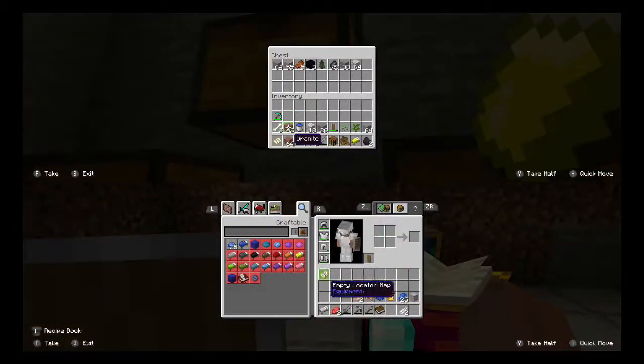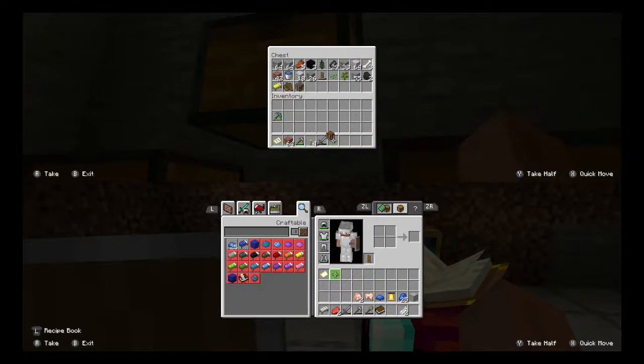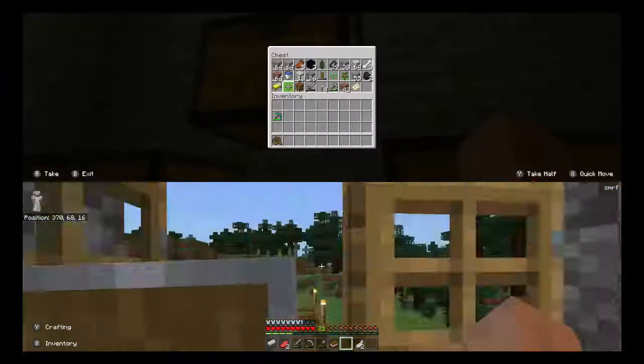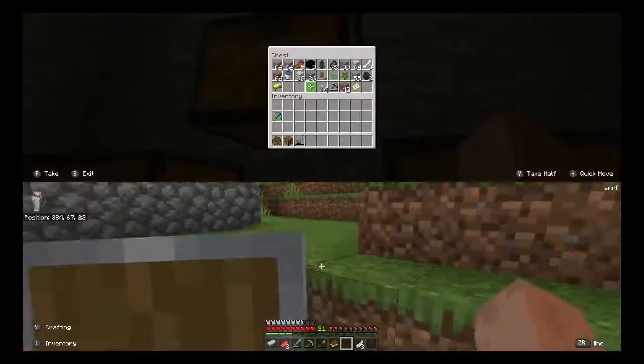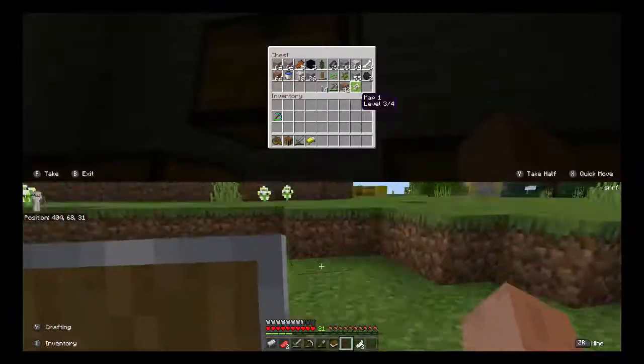It's a bookshelf. I don't think I made any bookshelves - I made books. I made like two books, I think. That's about all I did. One final thing - if we go down to the cave you'll see the final thing that I did.